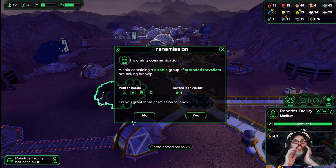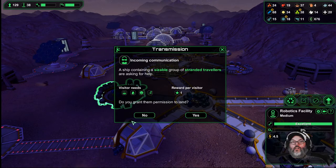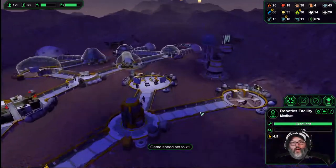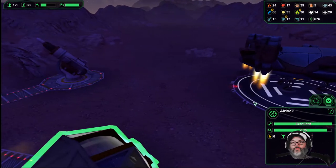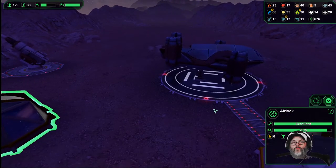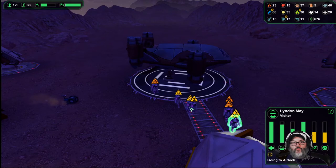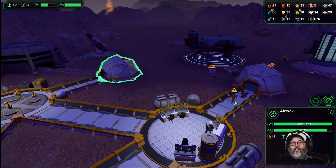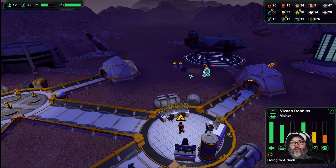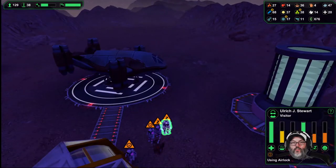All right, incoming transition. They want food, water, morale, and sleep — why not, let's find out. You see how they all have needs? Those guys are legit. It's if they come in and they don't have any need bars — those are the invaders.